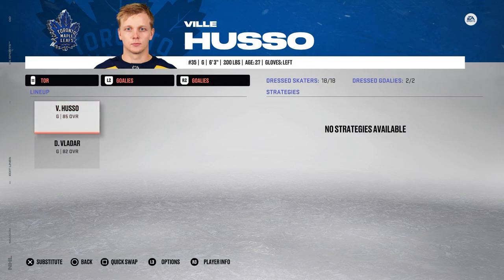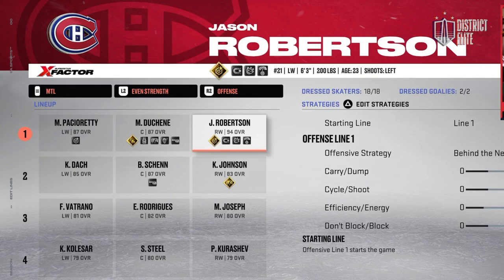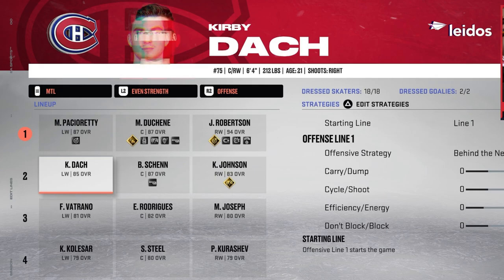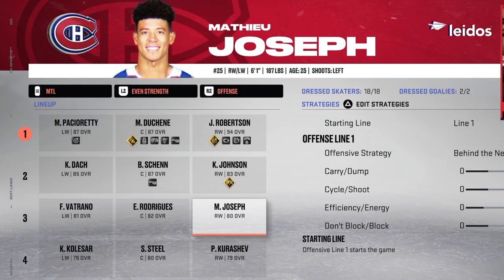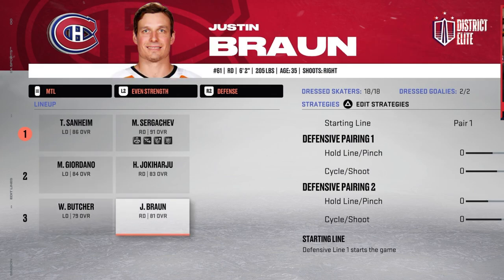In net, the Leafs have Vili Huso — he actually traded Markstrom before the start of the season to the Arizona Coyotes. For Montreal, they have Jason Robertson jacked up to 94 overall, Matt Duchesne at 87, Pacioretty at 87, with Kent Johnson, Shen, and Doc as the second line. Defense features Sanheim, Sergeyev, Giordano, Yoki Haru, Will Butcher, and Justin Braun. In net, one of the best goaltenders — Ilya Sorokin. If you want to catch any action live, I stream daily at 11 a.m. Eastern at Twitch.tv/NoSleeps12. The Google Doc link below has the full 23-round draft, transactions, and current lineups.